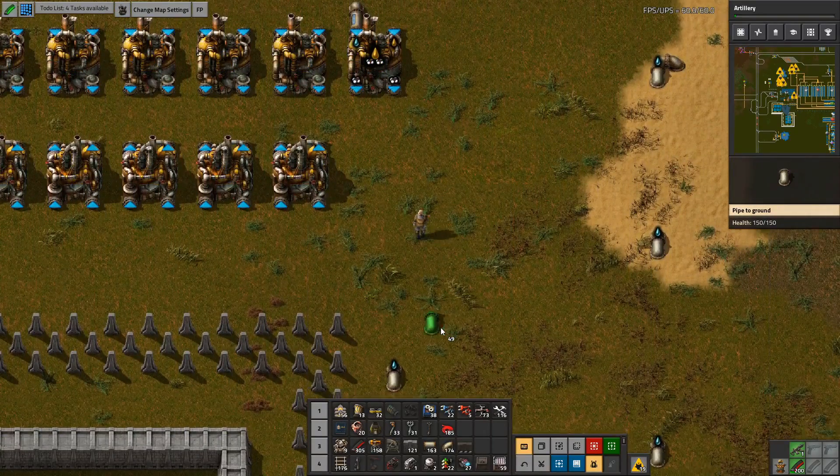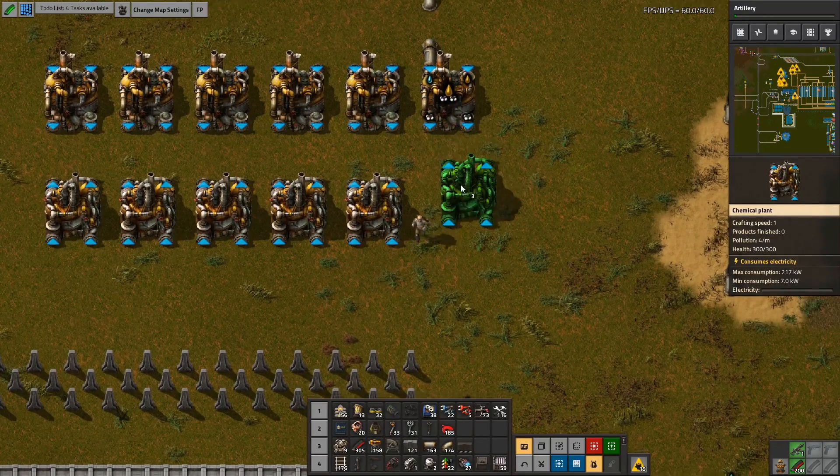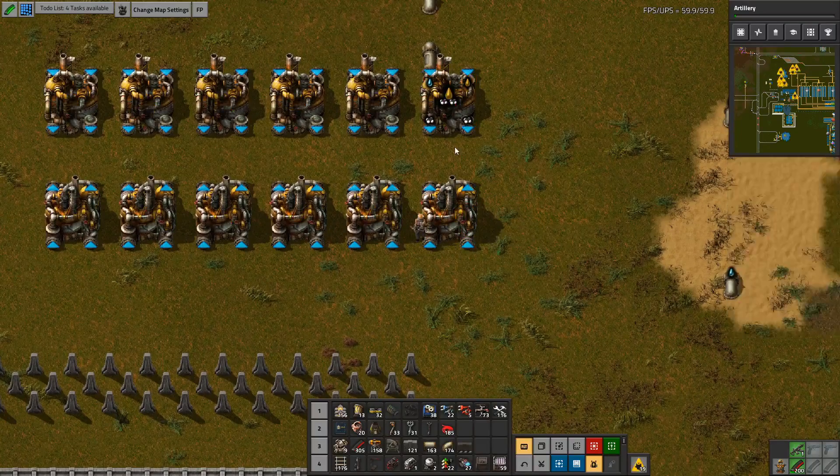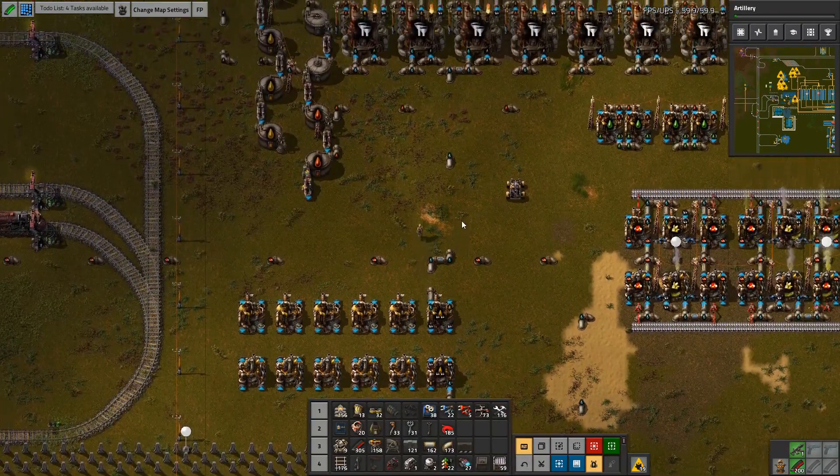So how am I going to hook that back up to this? Well, that'll be okay, because if this is here, that is there. So really the water is just getting diverted around.